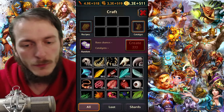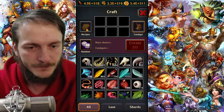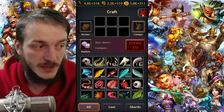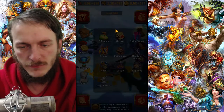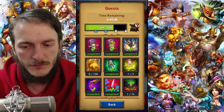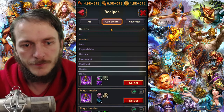The most important rule in crafting: do not craft without a catalyst. If you just started to play and you have a quest to craft a certain amount of items, what you should do is craft catalysts.